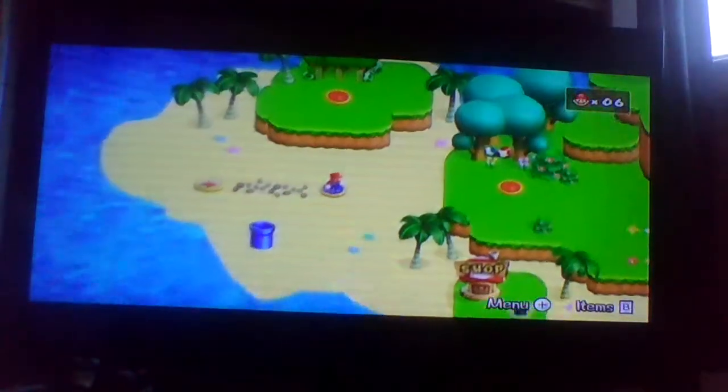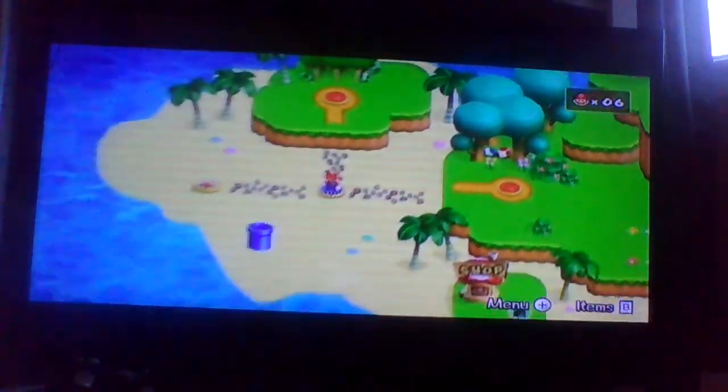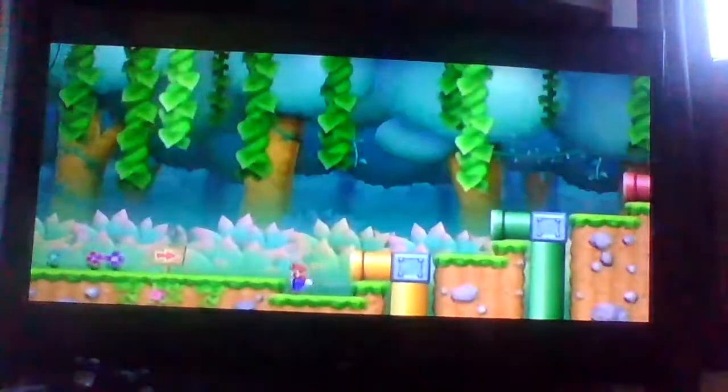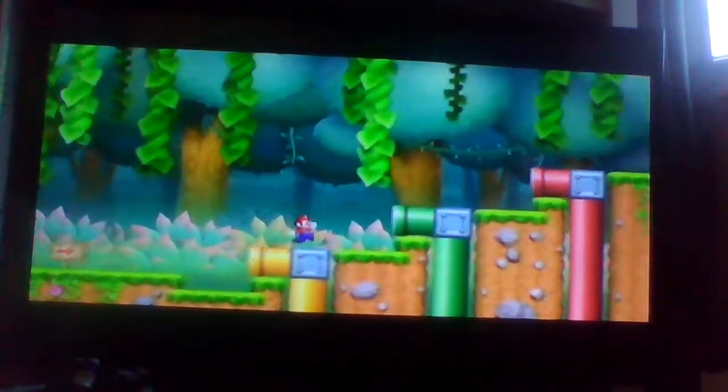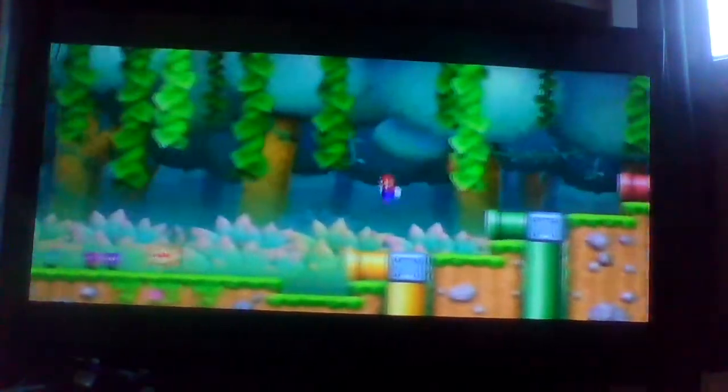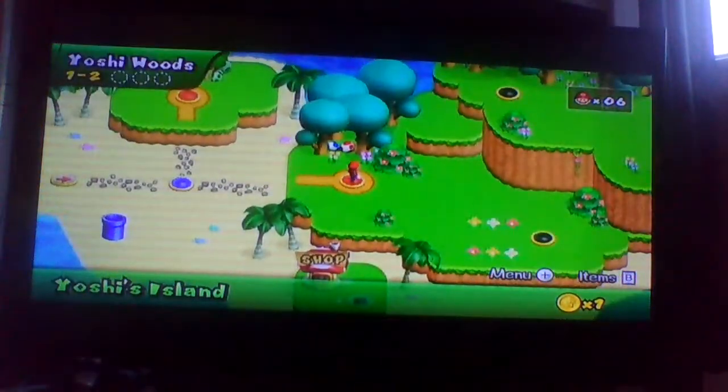I'm gonna do at least two more levels for this episode just to give you a taste of what this ROM hack has in store. You might have already seen it if you're into the ROM hacking community, but yeah. This is Yoshi's house. You're gonna need to press a button to get in these pipes. It's kind of like Super Mario World for the Super Nintendo.